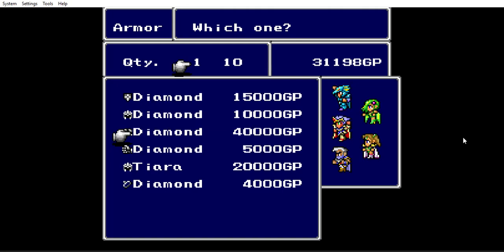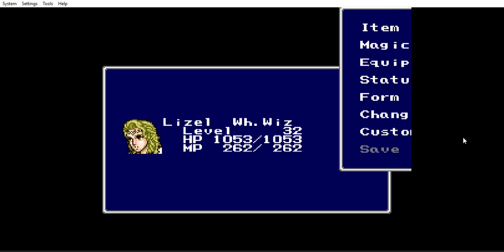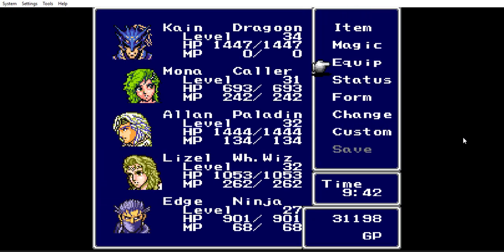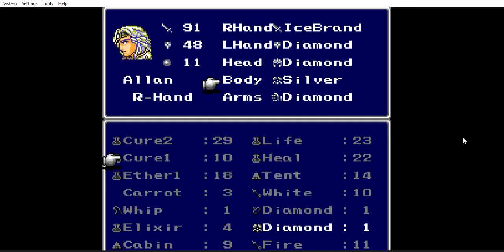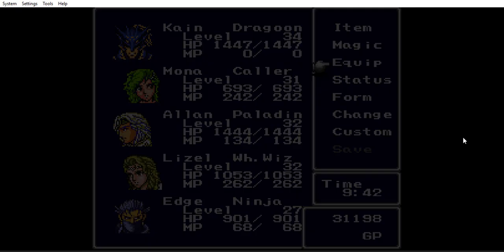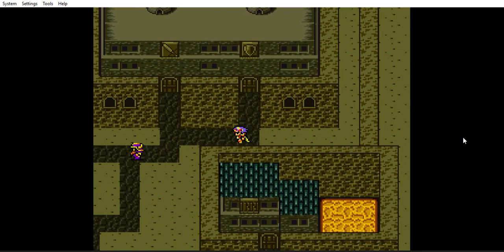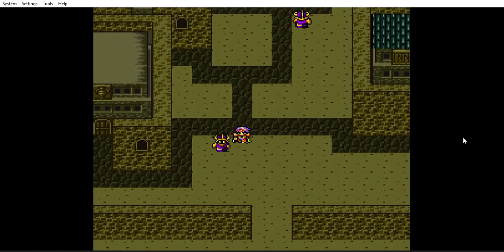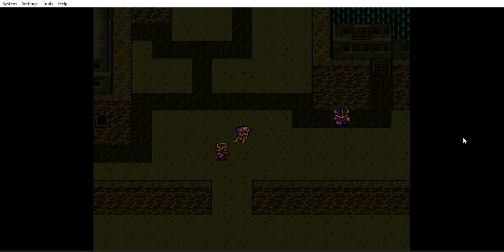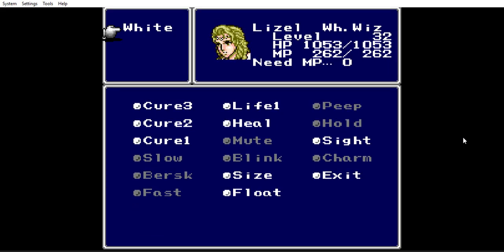I got the diamond armor for Cecil, aka Alan, and now I'm going to equip it on him. Before I go to the secret cave to get the last crystal, I want to do a side mission first. Let me see the magic I have and check if anything needs to be organized.